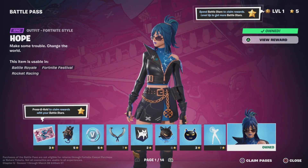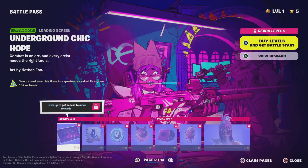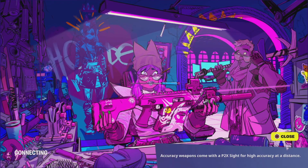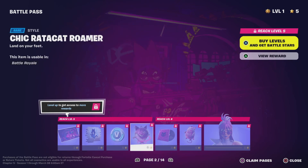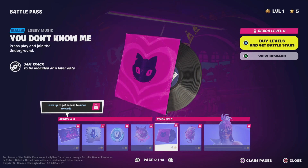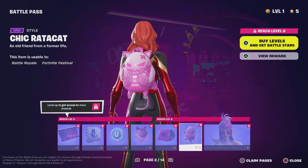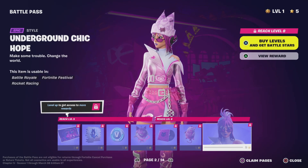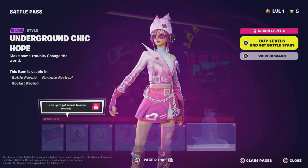We have Hope — nice Tier 1 skin, underground chick Hope, it's pretty cool. Hope's Look, 100 V-Bucks, Chick Rata Cat Roamer. I'm not really a fan of that one but oh well. Chick Rata Cat edit style — we have Underground Chick Hope. Yeah, I'm not really gonna wear that, I'm not gonna lie.